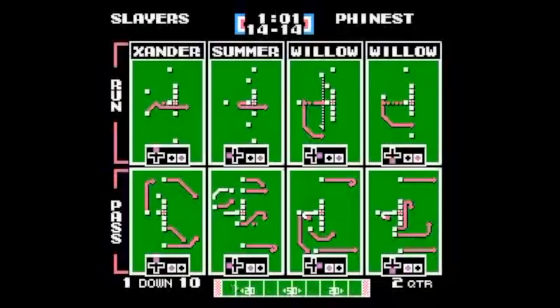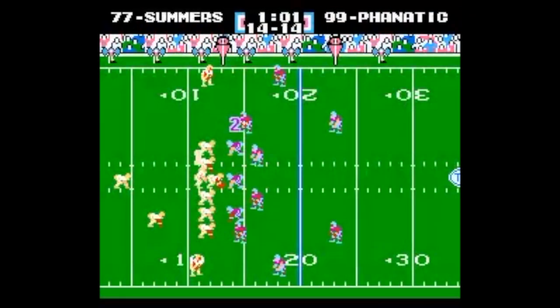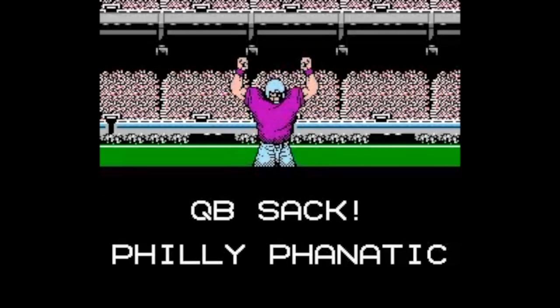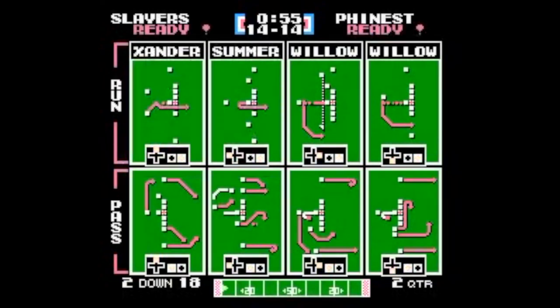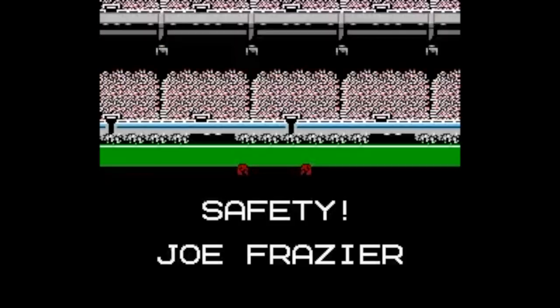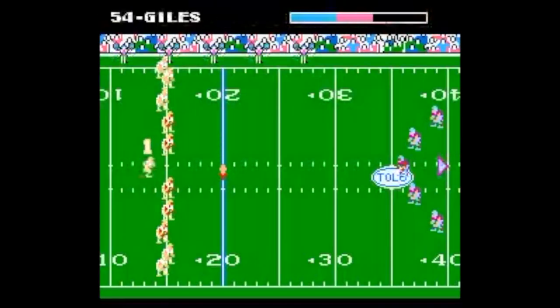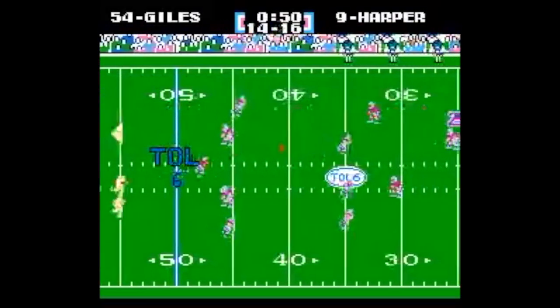Kick into the end zone — Seth Green Oz gets caught up at the 14 yard line. One minute left in the first half: all tied up at 14. The Philly Fanatic has been giving the Slayers' offensive line fits all game. And there's a safety — Joe Frazier busts through the line and gets the sack. Not surprisingly — Joe Frazier is one of the best boxers of all time.